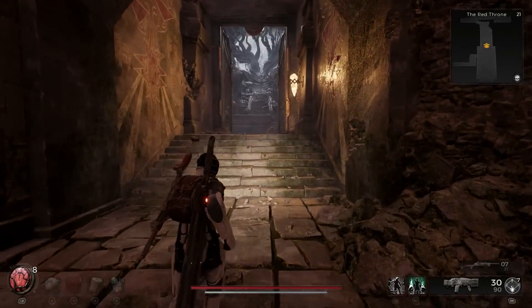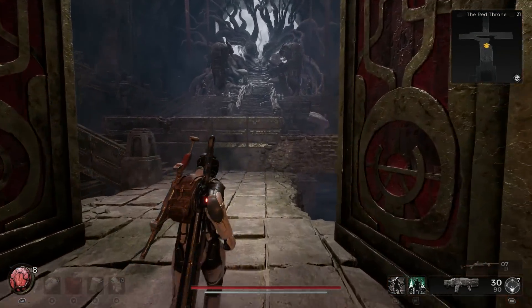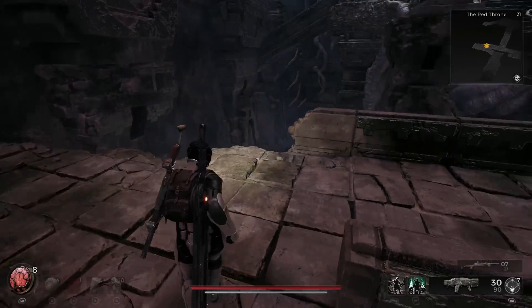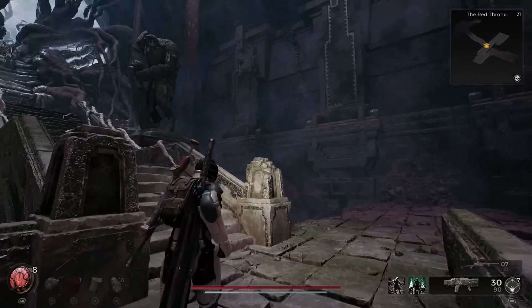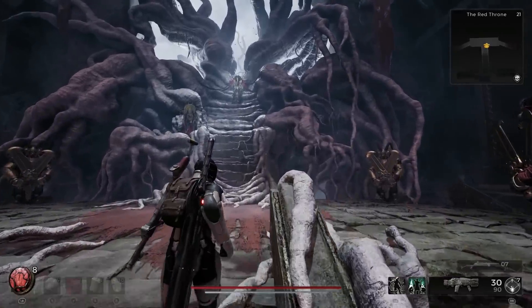Now before you do, when you're in Widow's Court I do recommend you also take a couple of minutes and try to find the Ordinate Key in the lockbox, which will get you another item when you talk to the Empress. We already have a video about this and there are plenty of other guides online, so I won't explain that process here.